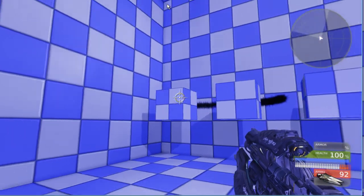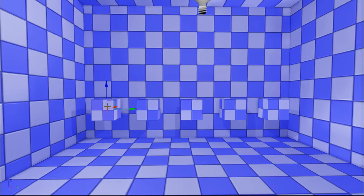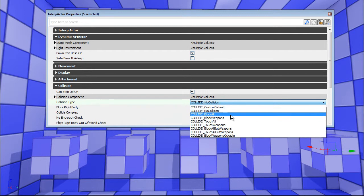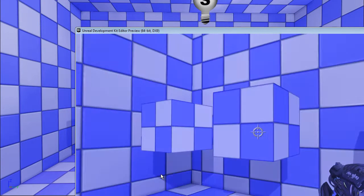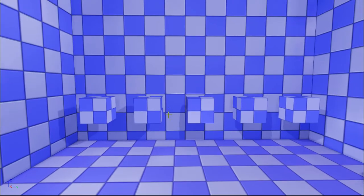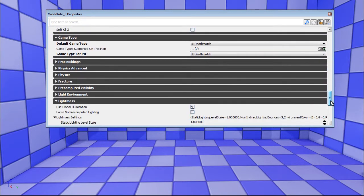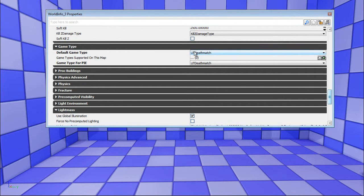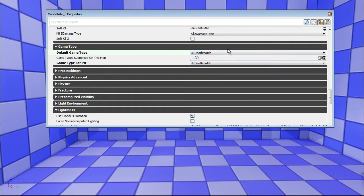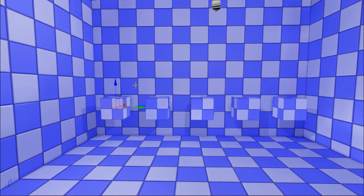The boxes are interp actors, and they had no collision, so we select all the boxes and change no collision to block all. This means I can actually shoot them — the shots now stop on the boxes. Also, go to world properties, open the game type tab, and set the default game type and play-in-editor to UT Deathmatch instead of none, because that gives you a weapon.